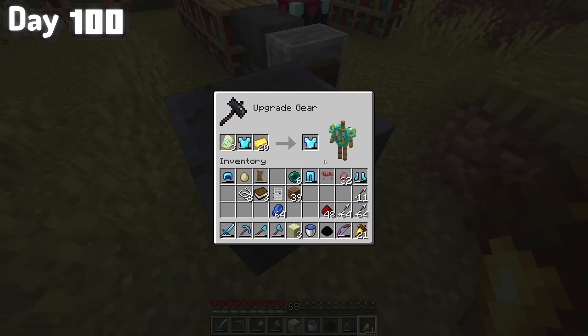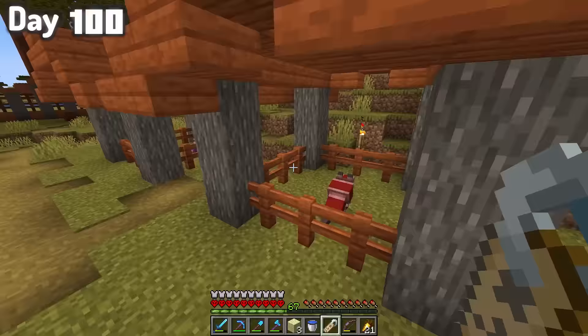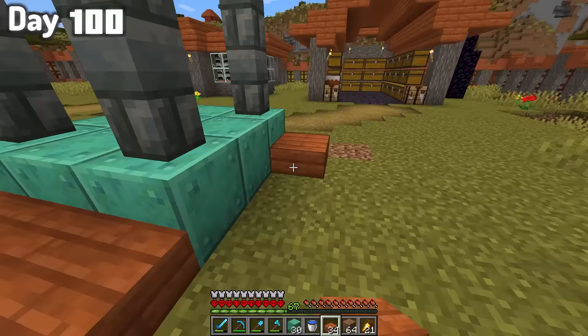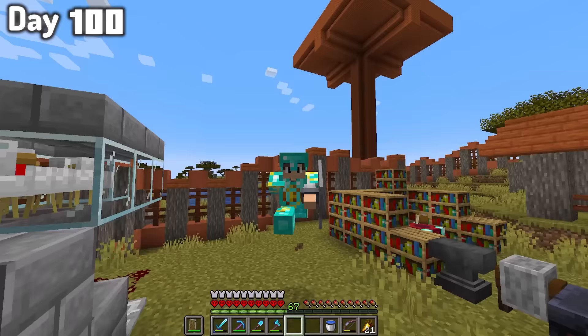Using the trims I got from the stronghold, I made a super cool upgrade to my armor set and even got a Scout 2.0. Using some of the new Trial Chamber blocks, I built a small stand for my dragon egg. And with all that, it was day 100. If you guys want the world download to this world and most of the worlds I play in, become a channel member down below and I'll see you in the next video.